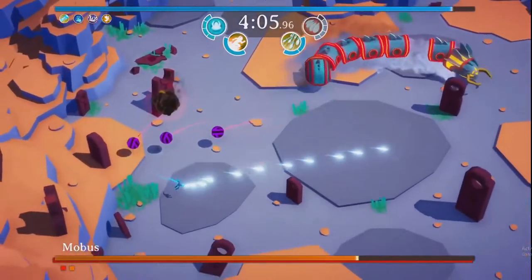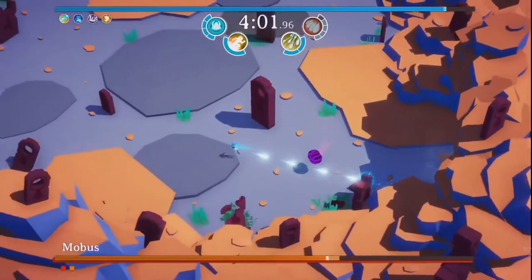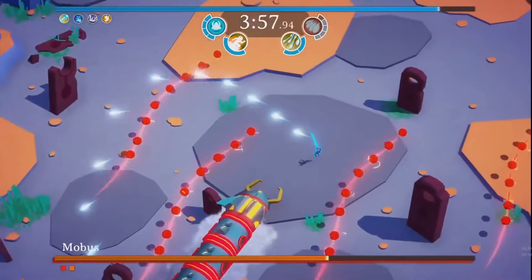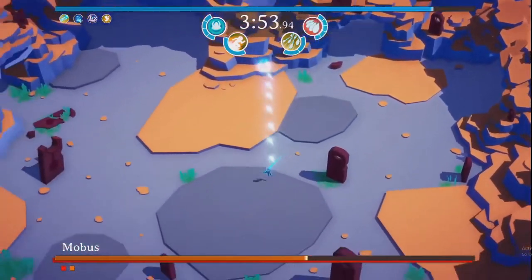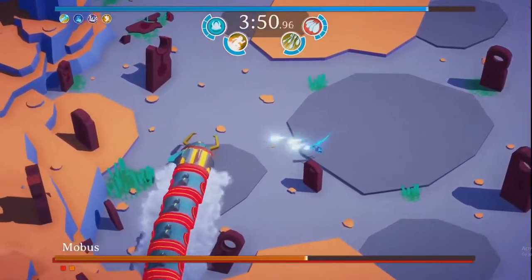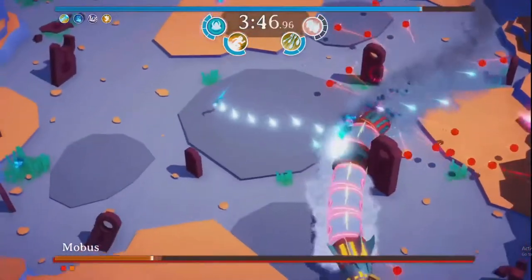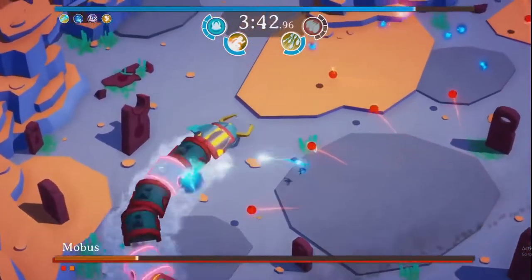Here you can see I'm kind of dodging around, making sure I'm avoiding all of his big projectiles, gathering souls to power my abilities as I do damage to his segments. A big part of the game is understanding the rhythms of the bosses and their different patterns to know where they're going to come out next, so you can do the most damage and avoid the projectiles. Here I pop overload and do a ton of damage to his back segments while dodging some projectiles.